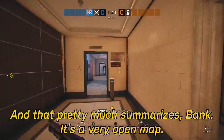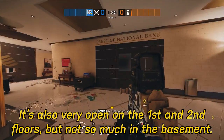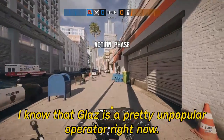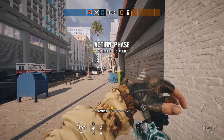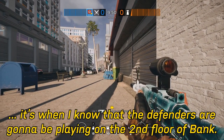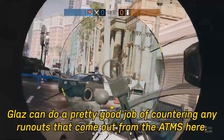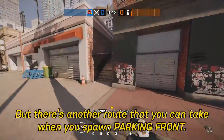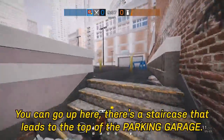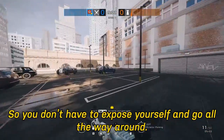That pretty much summarizes Bank. It's a very open map, especially on the first and second floors, but not so much on the basement. I know Glaz is a pretty unpopular operator right now, but if there's any map where I'd bring him, it's when I know the defenders are playing on the second floor. Glaz can do a pretty good job of countering runouts from the ATMs. There's also a staircase from Parking Front that leads up to the top of the Parking Garage, so you don't have to expose yourself going all the way around.